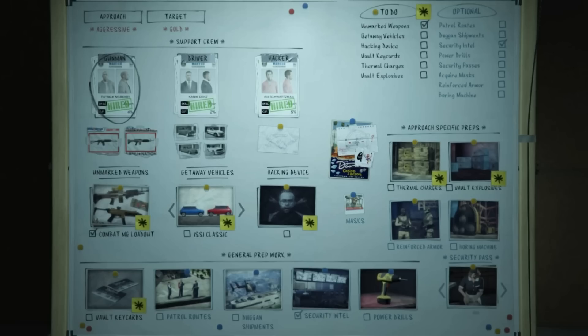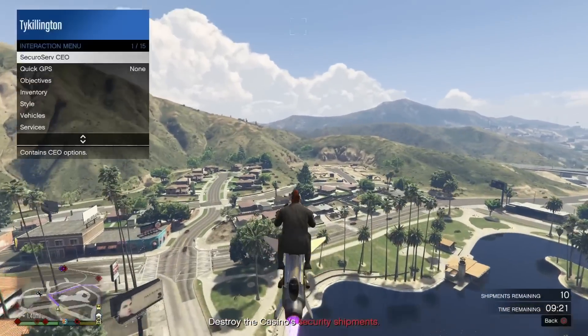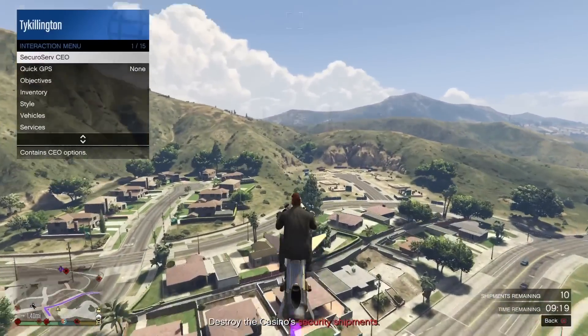For the Aggressive approach, patrol routes are not needed — you're running and gunning, so it doesn't matter where the enemies are as long as they're in front of your weapon. Duggan Shipments are recommended and do make it easier, but I've proven time and again you don't need them. As long as you have the reinforced armor, you can take out enemies even with the cheapest gunman selected.